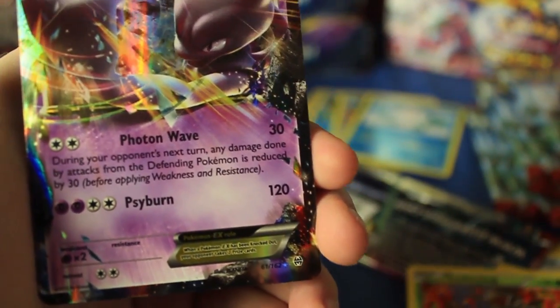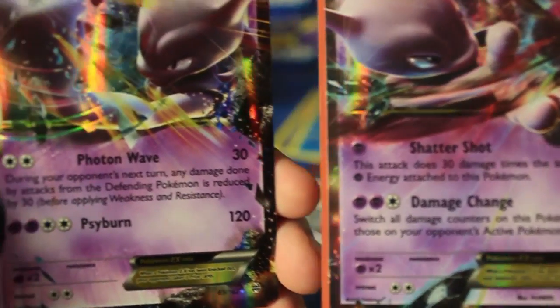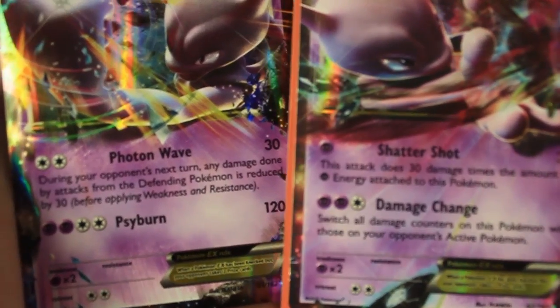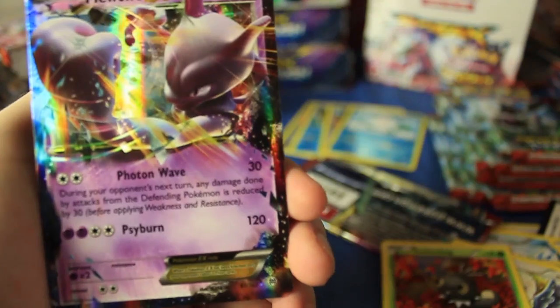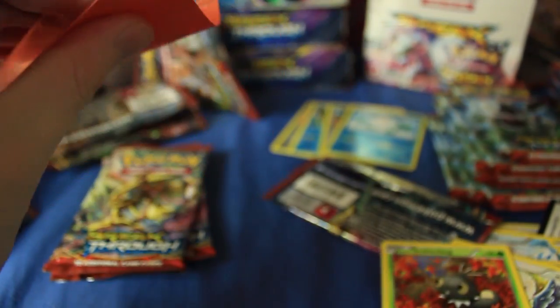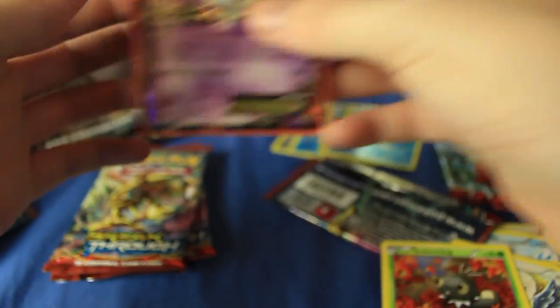That one's got Cyber attacks — do they have the same moves? No, they're totally different. They've got the same HP but totally different moves. They probably go well with the Mega, so I'm guessing that's what the set is going to be about. Not sure if we'll see the Break versions of these guys, but I'm guessing the Megas will focus on Mewtwo.